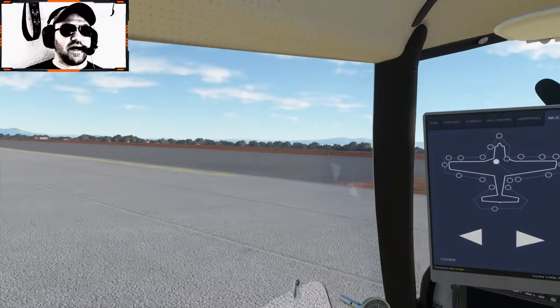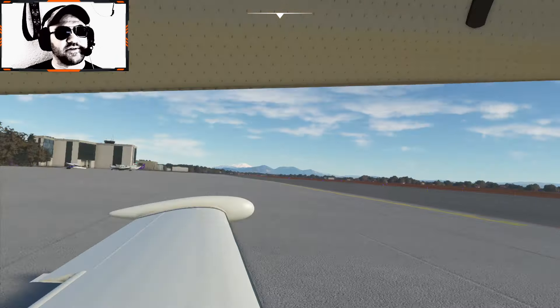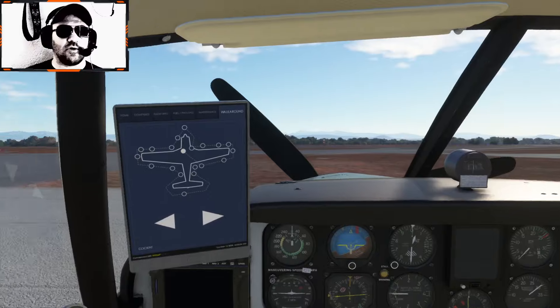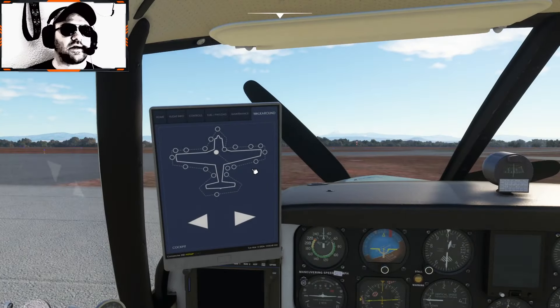So we're going to go ahead and fly up to take a look at Mount Shasta. This is Redding, California — this is where my grandmother lived. I spend a lot of time here in real life. We have a second home up here. So yeah, let's get rolling.